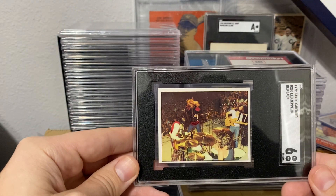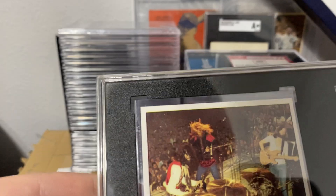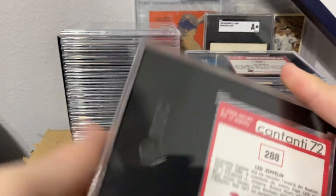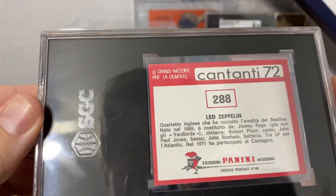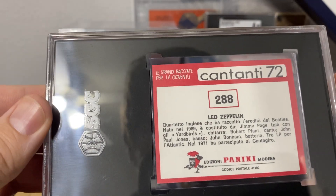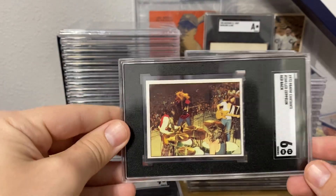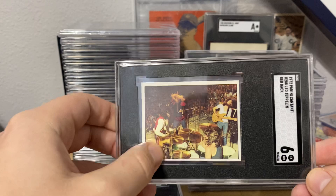Next one over here — the Cantante — got a six. Pretty sharp corners on this one, although it is OC. You guys can see the back on this one too. I expected pretty much a six on it, maybe a seven. I do already have an eight on this one.